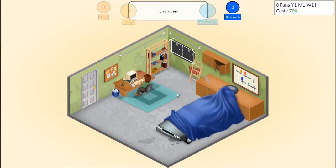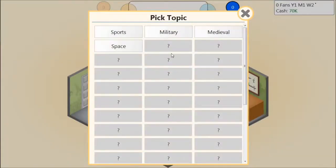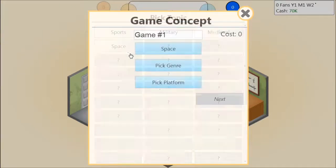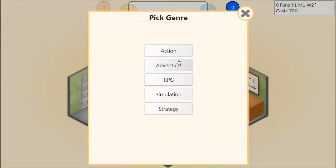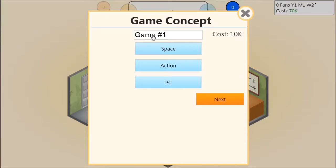In Game Dev Tycoon you start off in your basement and what you get to do is develop a game. We're going to start with a space game — we don't have too many options here. What kind of game? It's going to be a space action game. We have two options: the equivalent of the Commodore 64, or the PC. Since the PC is way cheaper to develop for and I start with $70,000 — I'd love to have $70,000 right now — that's what we'll do.